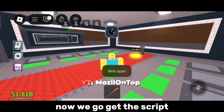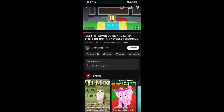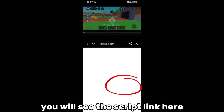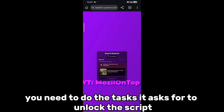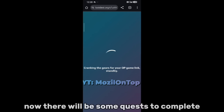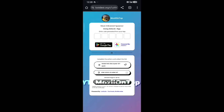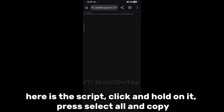Now go get the script. Go back to my YouTube channel and open the video of the script you want, then go to the description — you will see the script link, click it and open the website in the browser. You need to do the tasks it asks to unlock the script. After completing the missions you need to watch two ads. Click continue — there will be some quests to complete. Click 'Unlock Content'. Here is the script — click and hold on it, press 'Select All' and copy it.